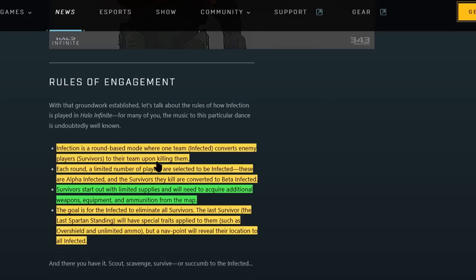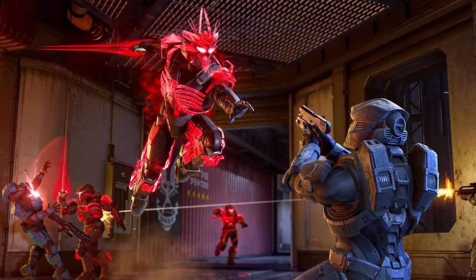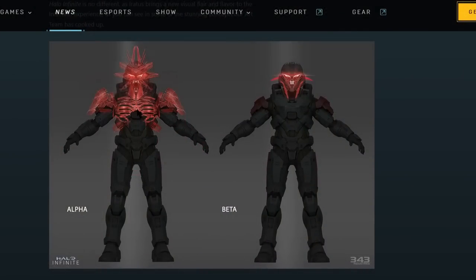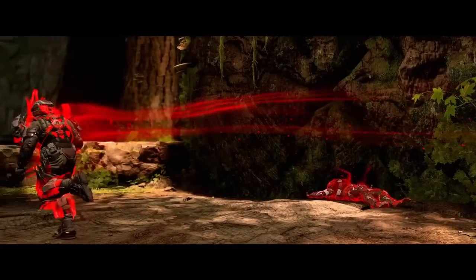Infection is a round-based mode where one team — the infected — converts the enemy team survivors to their team upon killing them. There's an alpha and also beta infected, and you can actually see this being explained with these images. One to the left is the alpha infected, and to the right we have the beta infected, making it a bit easier to read and understand who is the alpha and who is beta.